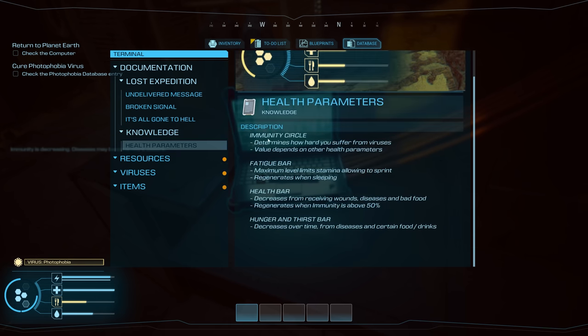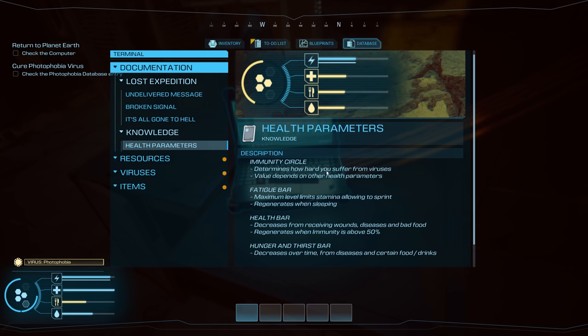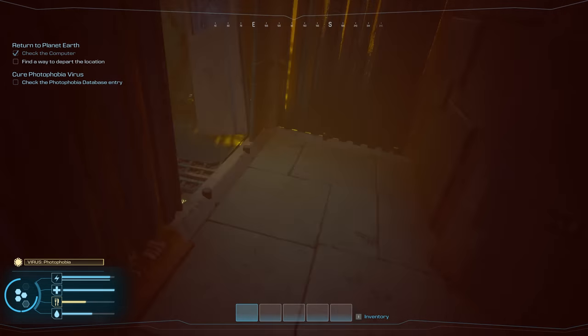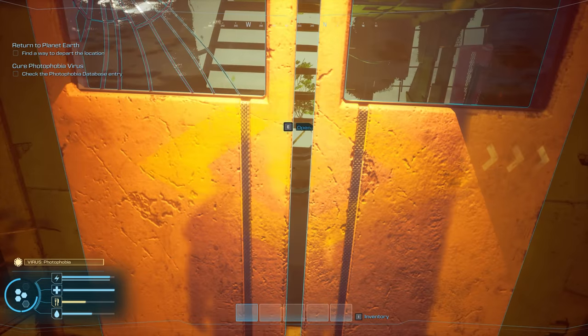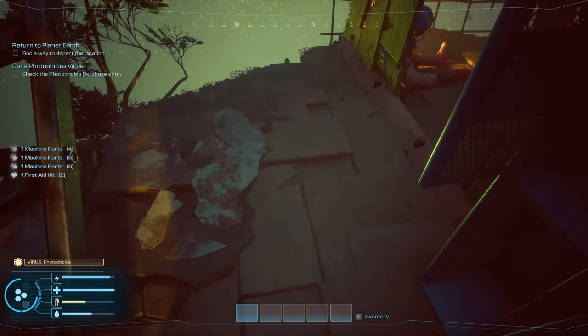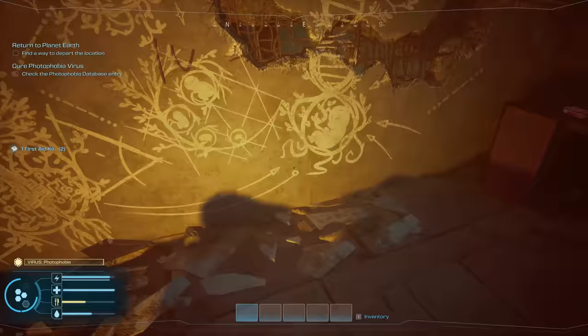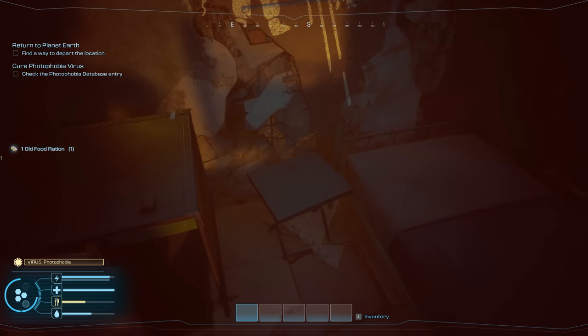Reading the health parameters — the immune circle determines how hard you suffer from viruses, and its value depends on other health parameters. There's a fatigue bar, health, hunger, and thirst. The stamina and immune indicators are separate. Following the guiding light, I'm not sure if there are enemies, but it's a survival game so I'm expecting some. We'll see where this takes us.